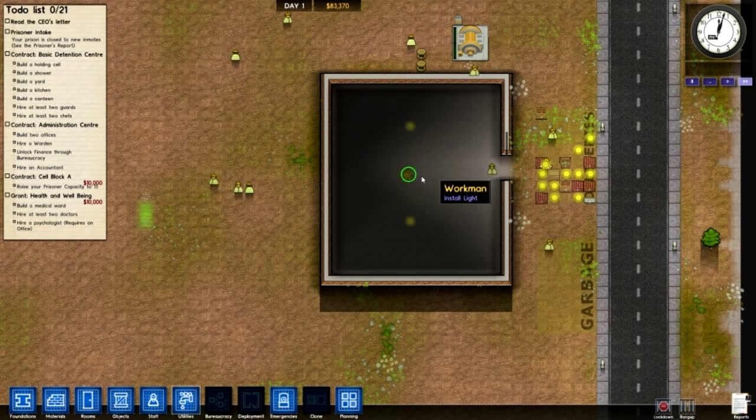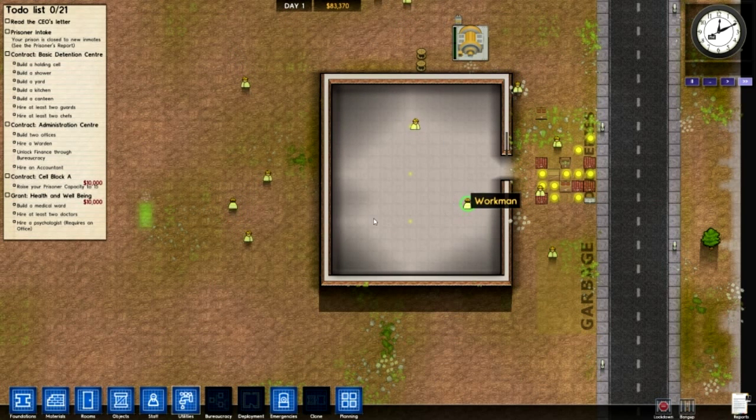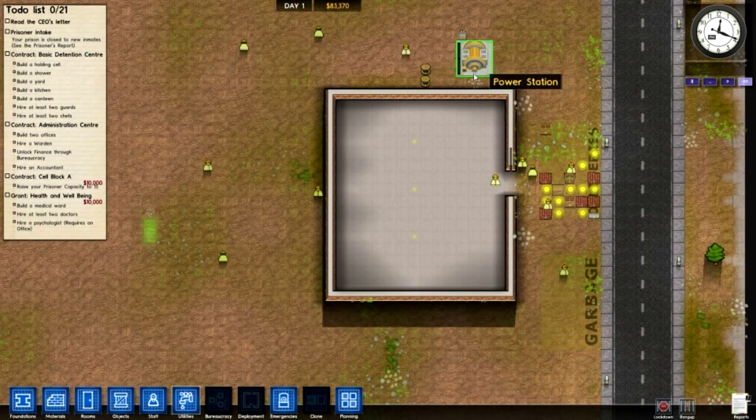When they put these light bulbs in, it lights up the room enough. And this is really gonna help your power consumption later in the game. You've got so many buildings, so many lights — really unnecessary.